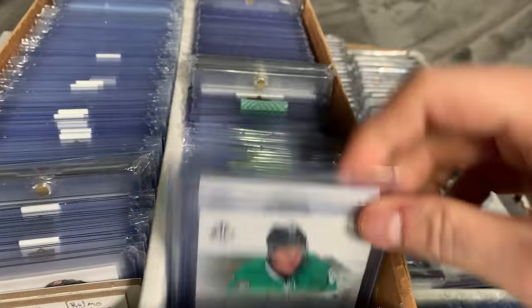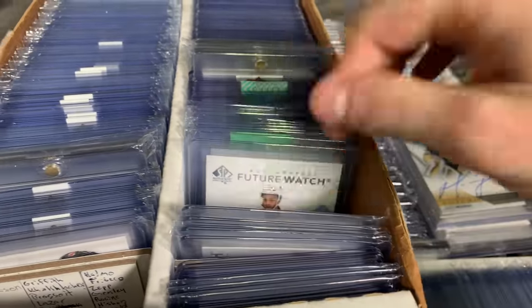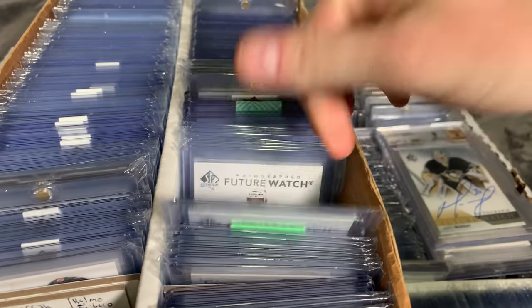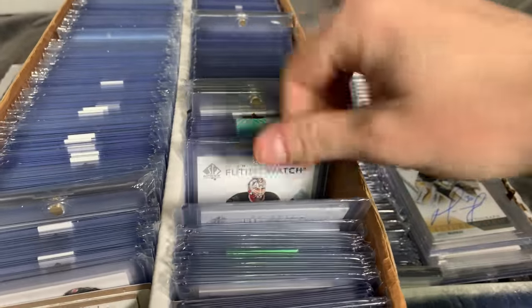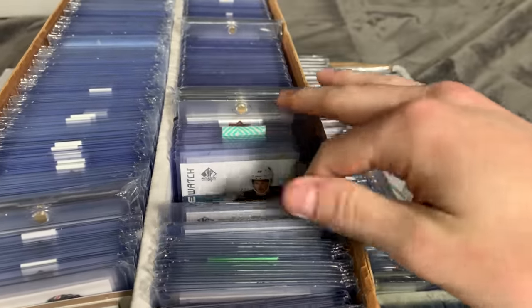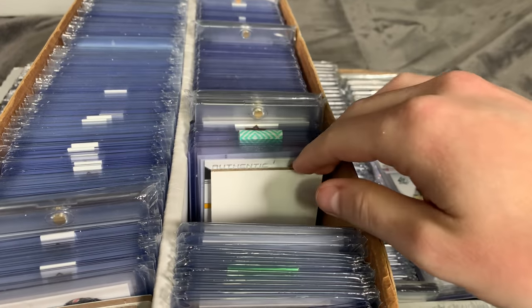There's some Future Watches for the junior team I follow — a handful of Perlinis, Josh, Vince Dunns, Alex and Delacovic. These aren't all of them; I do have completed sets I'll show in a second. There's the Nika, another 1922, who briefly played for the junior team I follow.